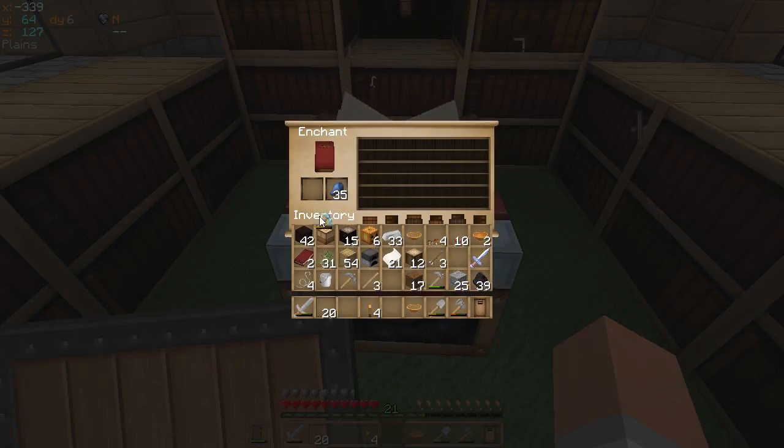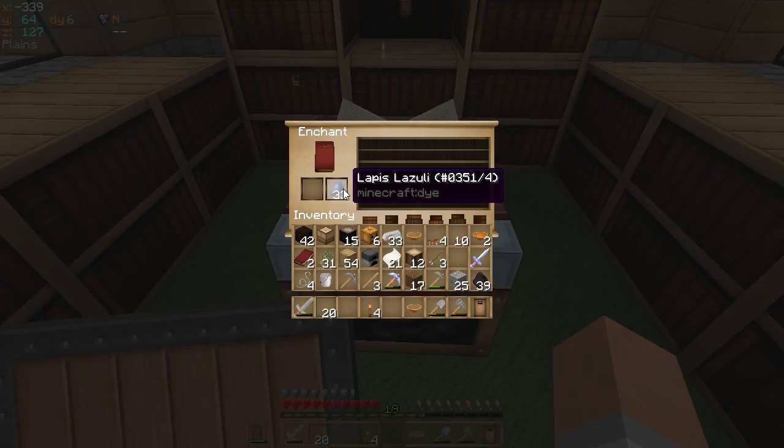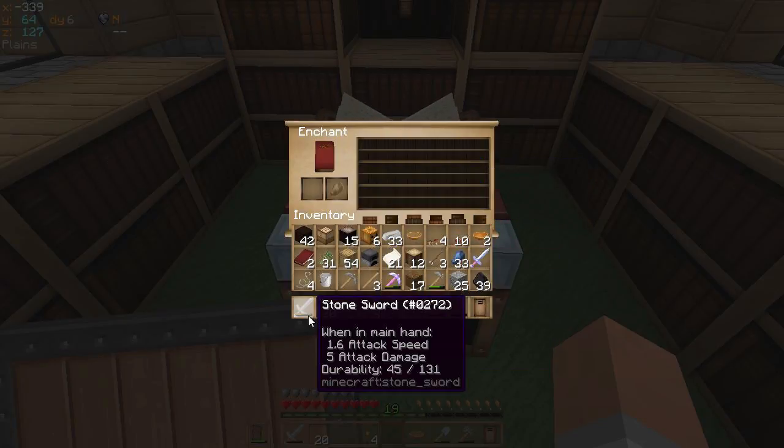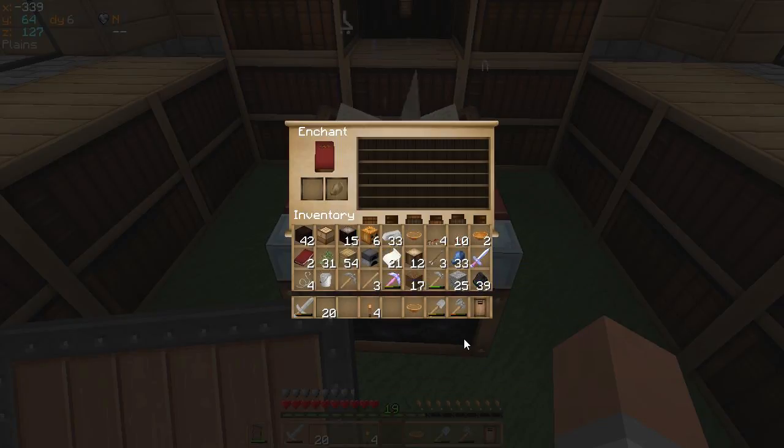Efficiency three... nope, efficiency two. Oops. I thought it said efficiency three. I need some more levels, because I could get an efficiency three on that one. What else can I enchant? I think that's all I'll do for now.